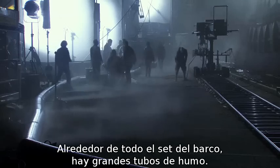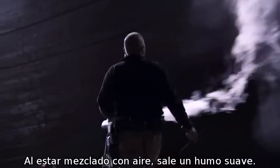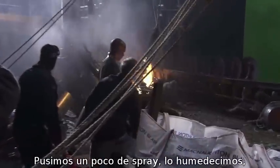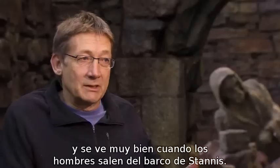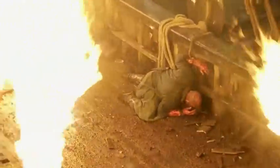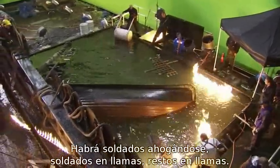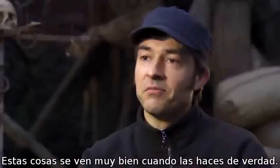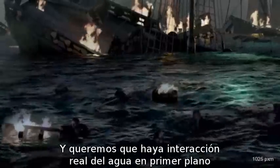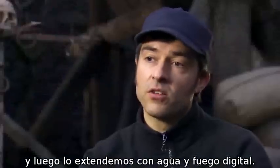Around the ship set, we have smoke tubes running all the way around. Because it's mixed with air, it comes out as a soft smoke. We've got a bit of spray, a bit of wet down. It really looks good as the guys come over the edge of the ship. We'll see how much we're going to get in camera — drowning soldiers, soldiers on fire, wreckage on fire. These things still look very good when done for real. We like to have the real water interaction in the foreground and then extend that with digital water and digital fire.